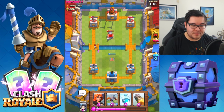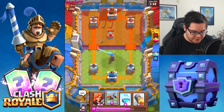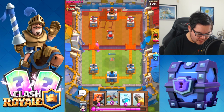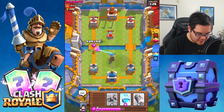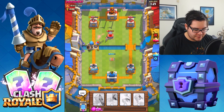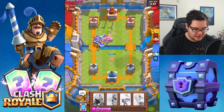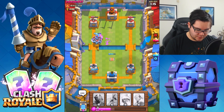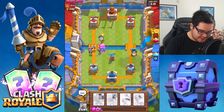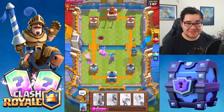Let's drop the Tesla there for some self-protection. I should have put the Tesla in the front with the X-bow right behind it, but unfortunately that's not going to happen. We're just going to wait a little bit. Dropping the Valkyrie now, then the Giant Skeleton. If he has anything flying, we're pretty much toast — instant karma for using this amazing deck. Let's drop a mortar on the right side. The Wizard should be gone — we actually managed to take it out.